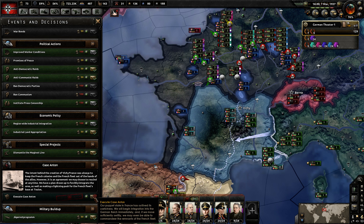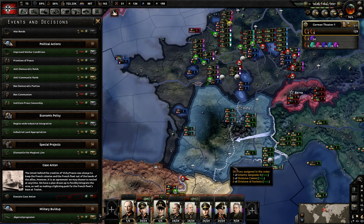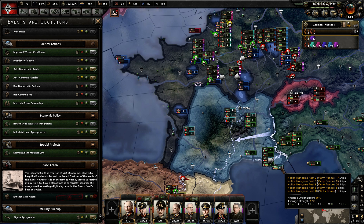After you complete Case Anton, which costs 50 political power, you have access to the Vichy France fleet, which becomes part of the German fleet.